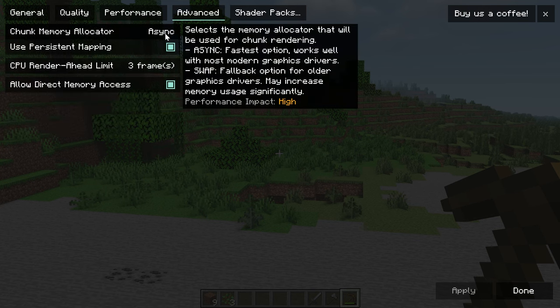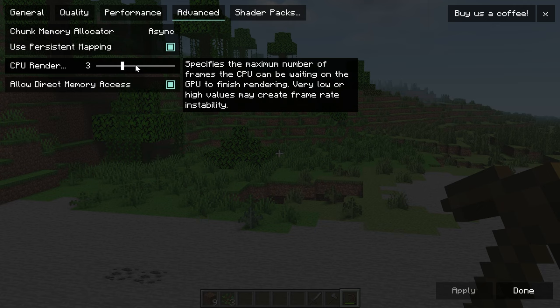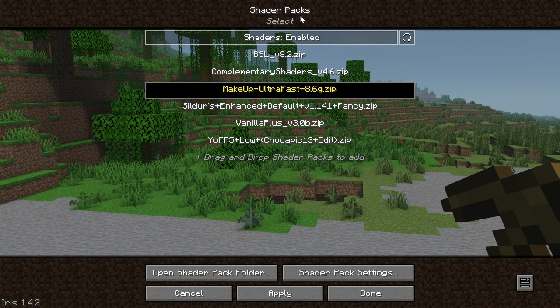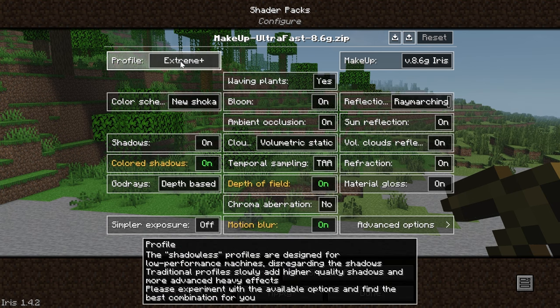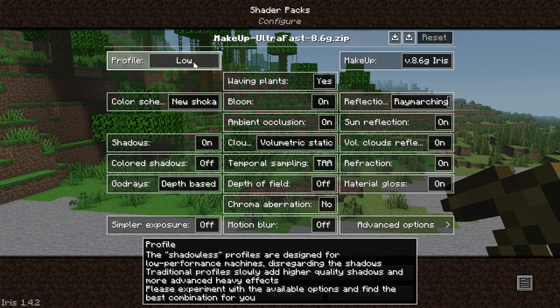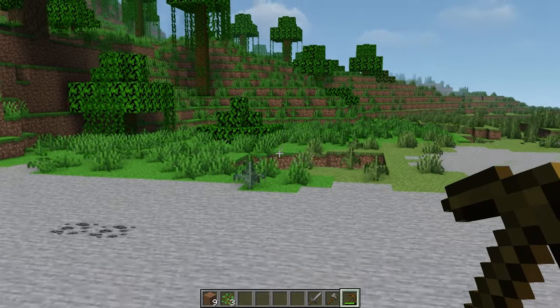For Advanced settings: set Chunk Memory Allocation to Async, turn on Use Persistent Mapping, and set CPU Render somewhere in the middle — three to five — depending on how many cores your PC has, so leaving it as default is likely fine. Allow Direct Memory Access needs to be enabled. Also make sure you go into the shader settings and select the performance preset — we're going to do the Low setting — apply that, and all our settings are now configured.